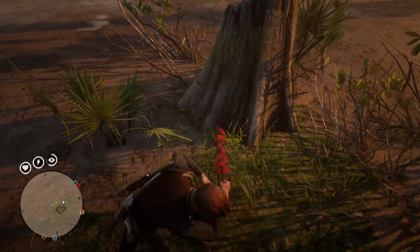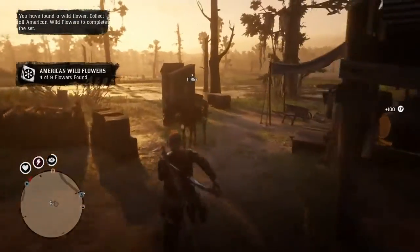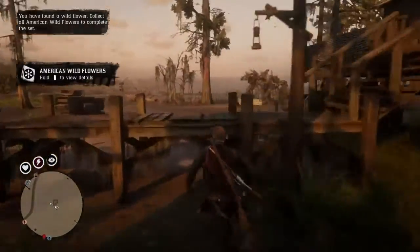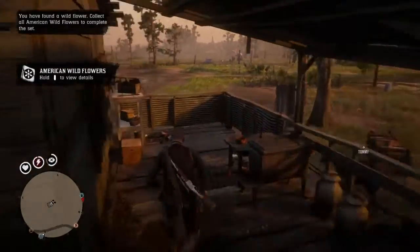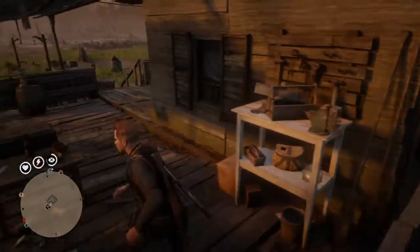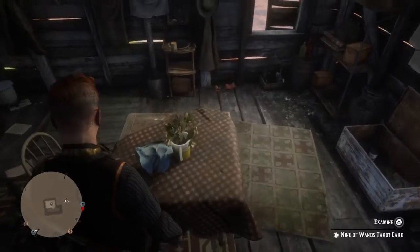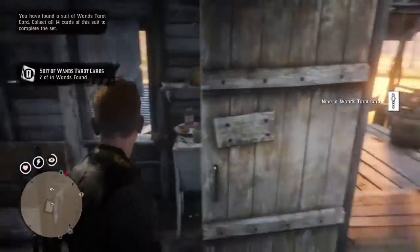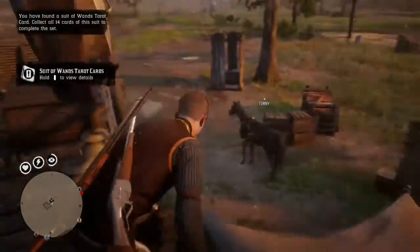This is basically a wild flower. There are a lot of collectibles you can select as well. My controller is still vibrating, which means there's another collectible nearby. I think it's a tarot card because tarot cards are the most common ones. I think it's in the house - you have to navigate through everything. There's the tarot card - examine it and put it back.